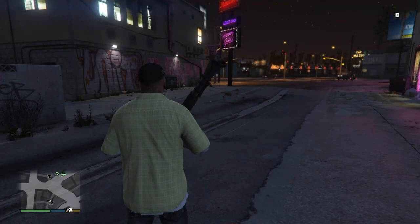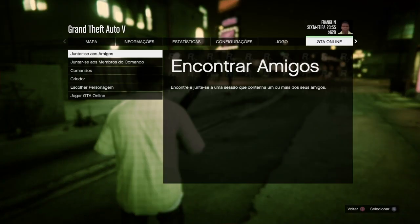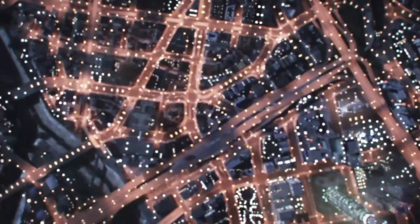Chegando aqui rapaziada, vocês vão fazer o quê? Options, GT Online, e vão criar a sua sessão apenas por convite. As jogagens estão online, vocês são apenas por convite, e vão esperar entrar na sessão apenas por convite.